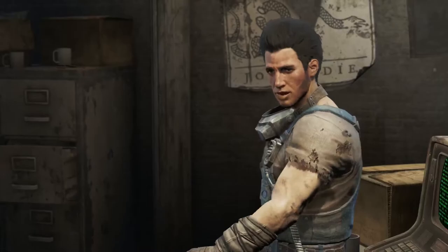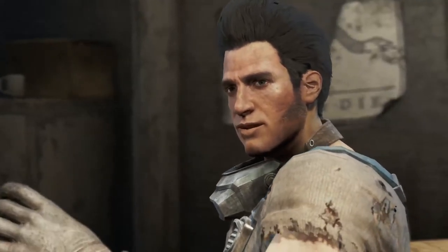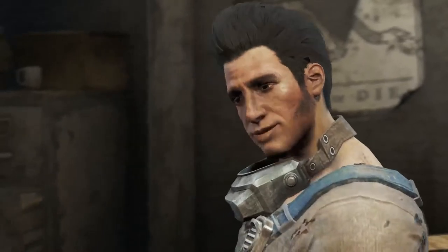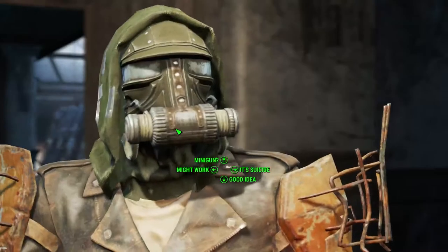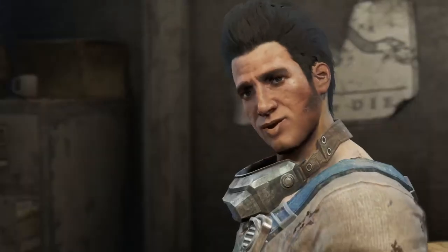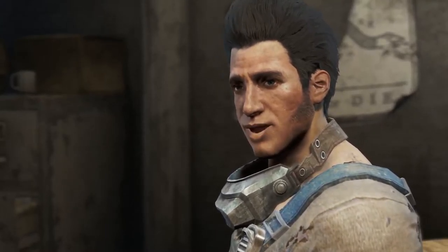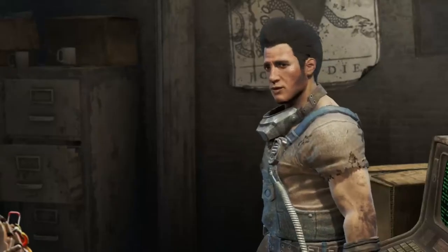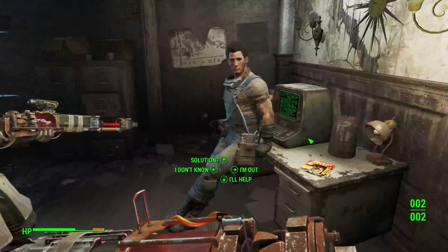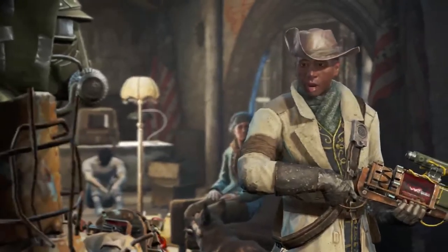Inside that baby, super is the new normal. You'll be stronger, tougher, resistant to rads. Get the suit and you can rip the minigun right off the vertibird. Raiders getting an express ticket to hell — you dig? I dig. Minigun, now we're talking! Only there's one hitch — the suit's out of juice, probably been dry for a hundred years, but it can be powered up again.